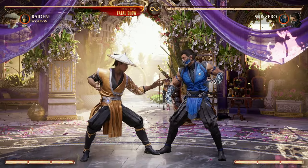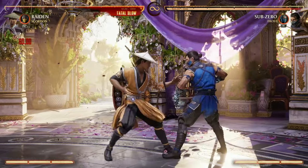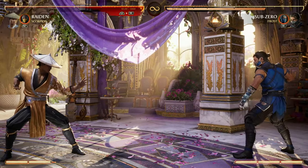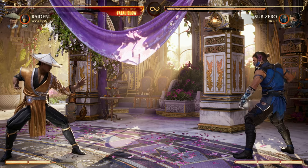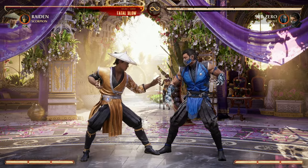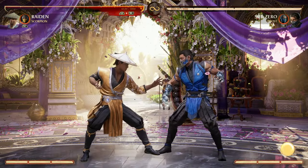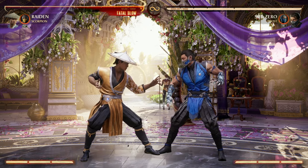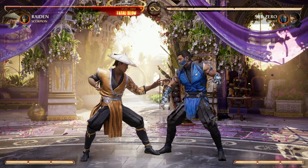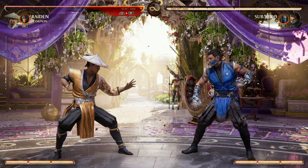While Street Fighter has the Drive system, Mortal Kombat has stuck to their three-bar system. You use those bars to enhance special moves — about 90% of their usage — getting combo extensions, more damage, or different utility. Mortal Kombat also brought back the breaker system, allowing you to break out of a combo by spending all three bars. That comes in really clutch for comebacks, getting your opponent off you and resetting space — but it's also very expensive. Beyond flawless block and up-block mechanics, that's really the main usage for bars in Mortal Kombat.